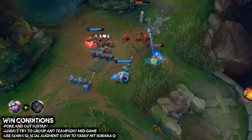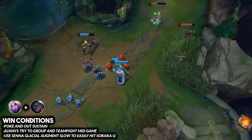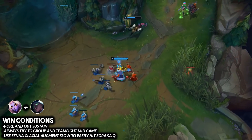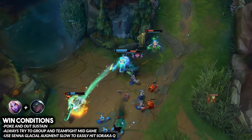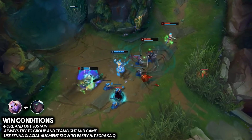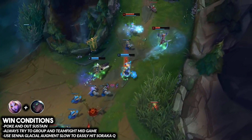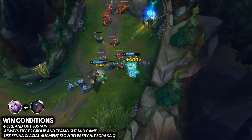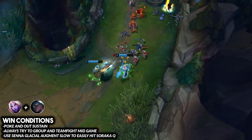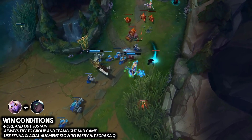The first combo is Soraka paired up with Senna. This is a really unique combo because you can play either champion in either role — Senna as the AD carry or support, Soraka as the AD carry or support. So if you have a duo partner, you can trade off each game depending on who wants to be the carry.